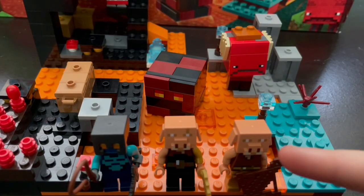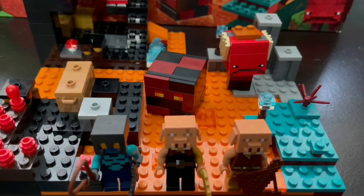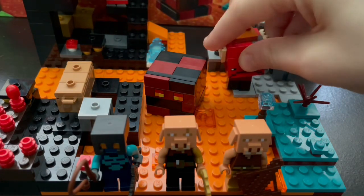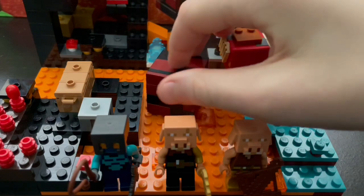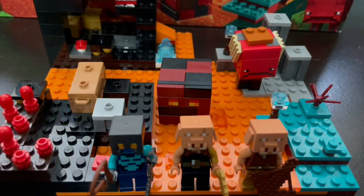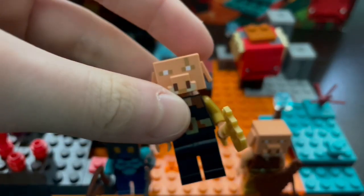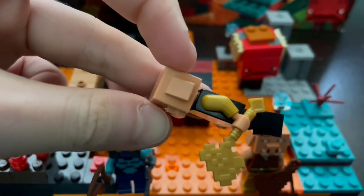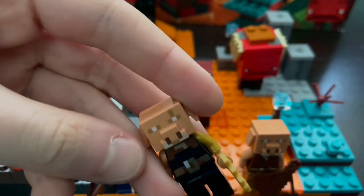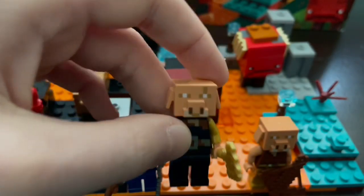The minifigures are a piglin, a piglin brute, and a new Minecraft skin. There's also some buildable Minecraft mobs such as the strider, and you can make its head wobble. And the magma cube, which you can make bounce. The piglin brute has gold armor on its arm, which is realistic to the game and really cool. They also have a little scar above their eye which is cool.